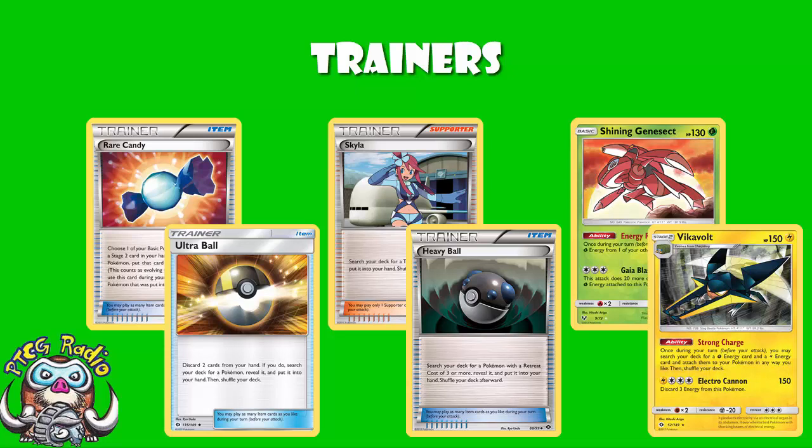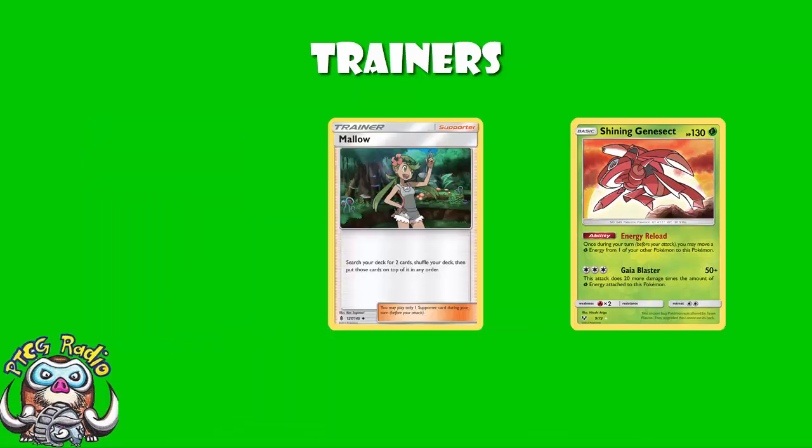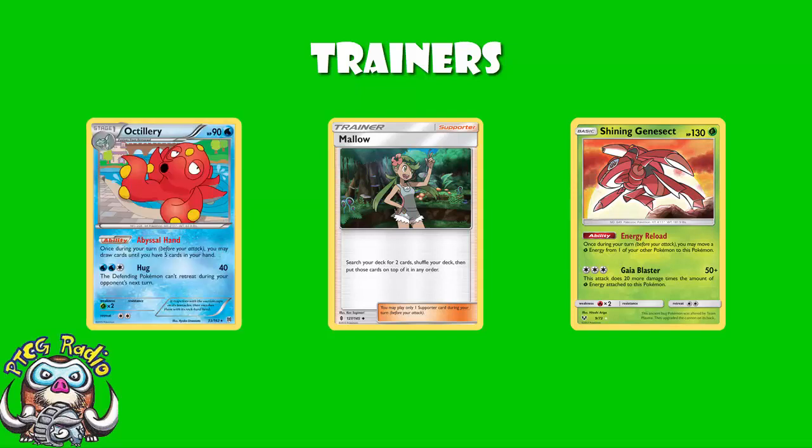We do see one copy of Mallow. Mallow's an amazing card — you just get to put two cards on top of your deck. When you're playing something like Octillery, if you can get down to three cards in hand, Octillery will draw two cards, and it will draw the two cards you put on top of your deck with Mallow. If you've got an Octillery on the field and three or fewer cards in hand, Mallow essentially becomes search for any two cards. That's great.